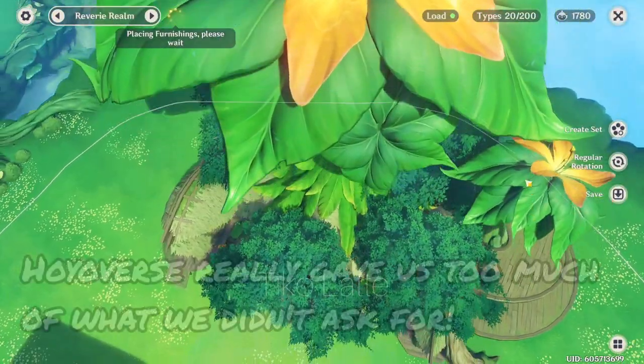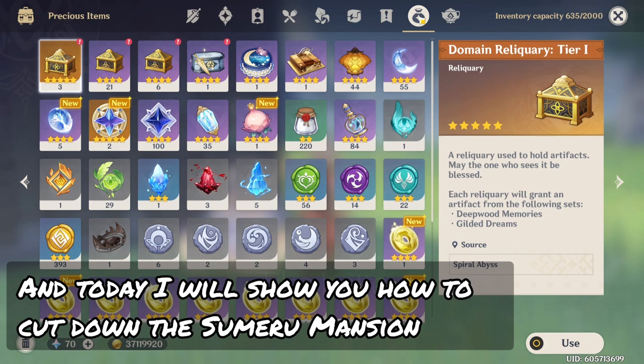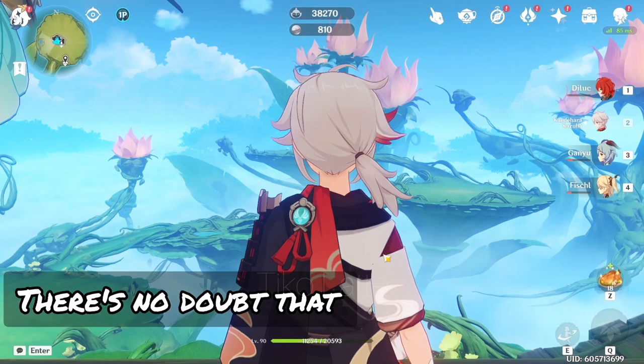Hoyoverse really gave us too much of what we didn't ask for. Hey everyone, this is TicoLatte and today I will show you how to cut down the Sumeru Mansion to any height you prefer. First of all, we need to buy the seed from Tubby and this will unlock the Sumeru realm. There's no doubt that the scenery is mesmerizing, but we need to customize something to make it better.